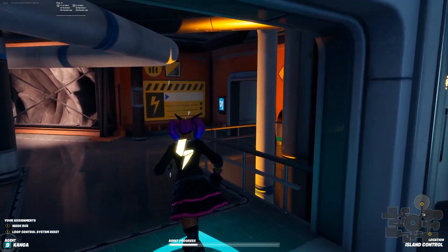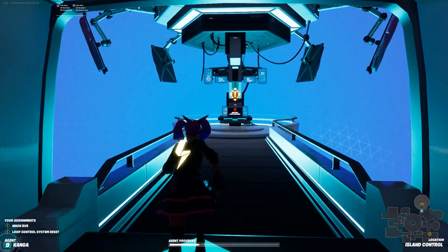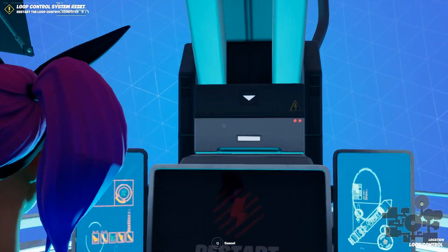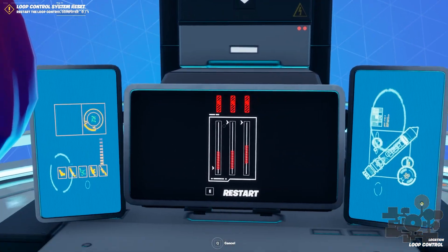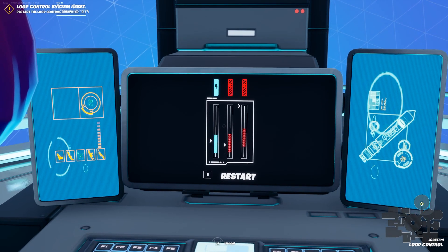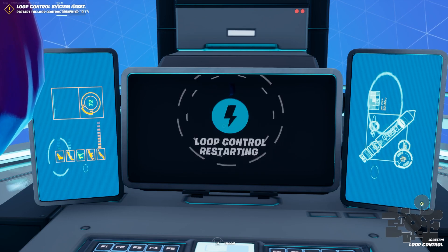Restart the loop control system. So it seems like every time you complete one quest, at least towards the start of the game, you're going to get another one to replace it. So you can see here — restart computer. I've got to tap it in that red area. Hey, that's not too difficult.